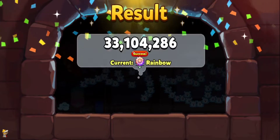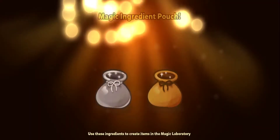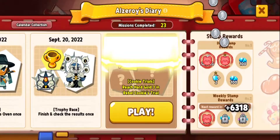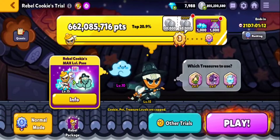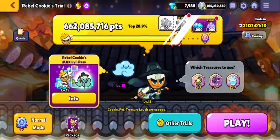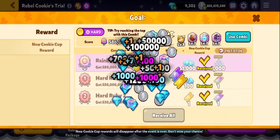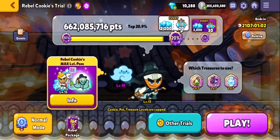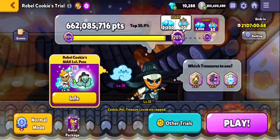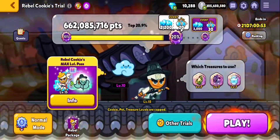We already reached Rainbow, so I wonder how far we get on the leaderboard — oh, we fainted. Let's see — I also completed the daily mission. We got top 20.9 percent! That's very nice. So yeah, that's pretty much it for Rebel Cookie's trial on Rainbow Rank. This is Galcon signing off — I'll see you in the next video. Take care and bye!